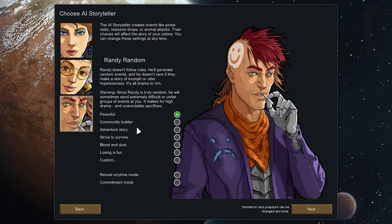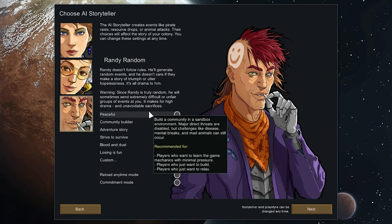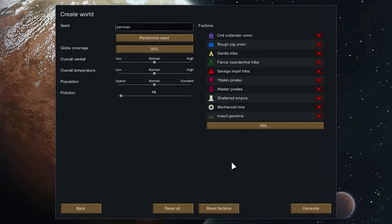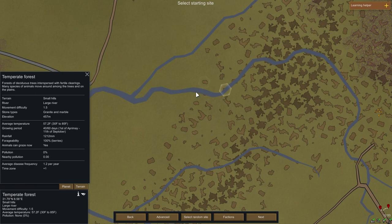That's where the difficulty setting comes in. There are several difficulties to choose from, including making your own custom one. I just go for Community Builder. In this difficulty there's generally a lot of relaxing downtime, but there's no question that my colonists can die if I'm not careful or lucky enough. This difficulty wouldn't be too hard if I were super min-maxing or try-harding, but I'd rather just relax. Next I get to somewhat customize the world I'm gonna land on, but for this playthrough I didn't touch those settings. I landed right around here — it's a temperate forest.